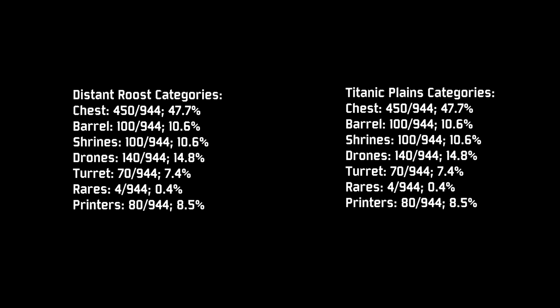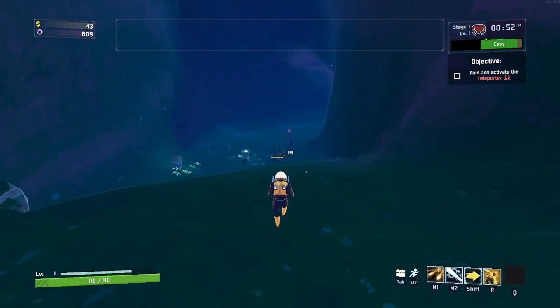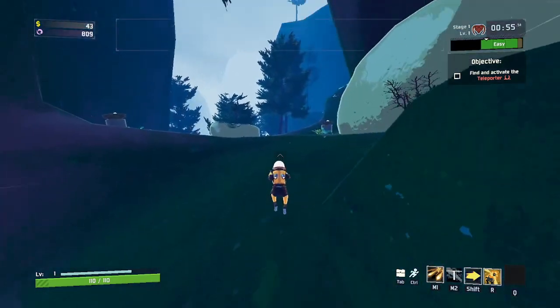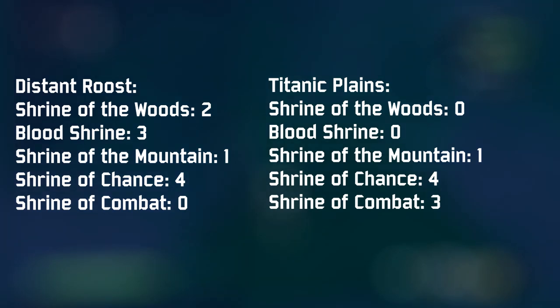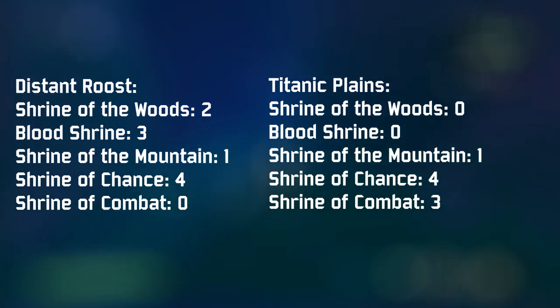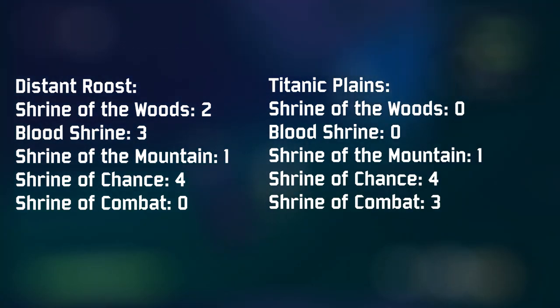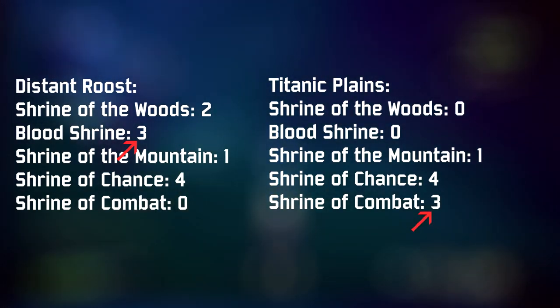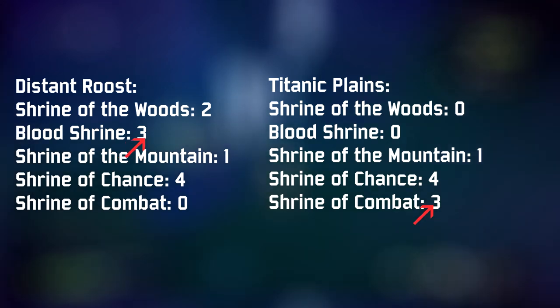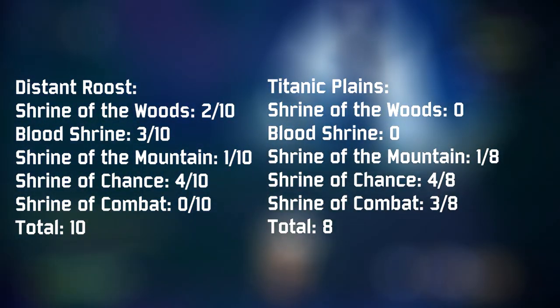Comparing the category and subcategory tables for both maps, the category weights are the same, but there are differences in the chest section and the shrine section. In the shrine section, Roost has different shrines from Plains. The Mountain and Chance shrines hold weights of 1 and 4 respectively on both maps, yet they end up with different spawn rates — Plains gets a boss or Chance Shrine more often. This is because while Blood and Combat Shrines parallel each other with identical weights of 3, the Shrine of the Woods inserts itself into Roost with a weight of 2, skewing the shrine pool and reducing the average number of item-granting shrines on Roost.